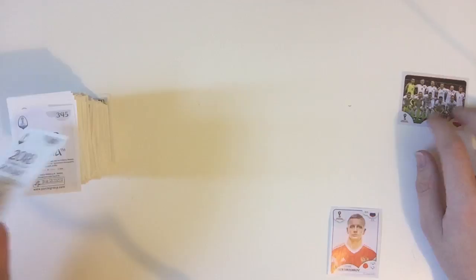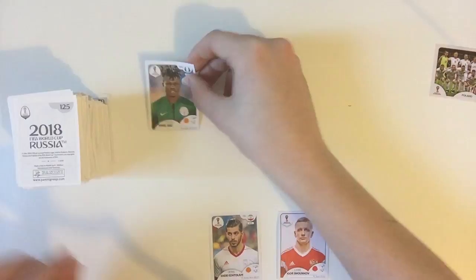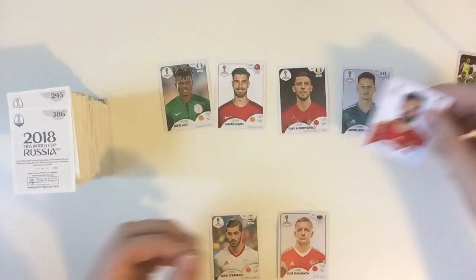The first mini game is poker pairs. I'm gonna pull two cards from here, put five there and see if we can get any pairs. If it's a team badge rather than a player I'll put it to the side. First one — that's Poland! Good chance. And we got Iran and Russia players, so we're looking for an Iran or Russia player — nope, nope, nope.